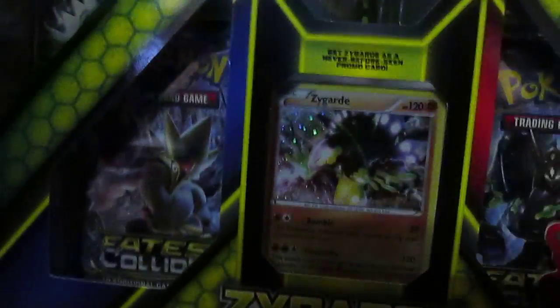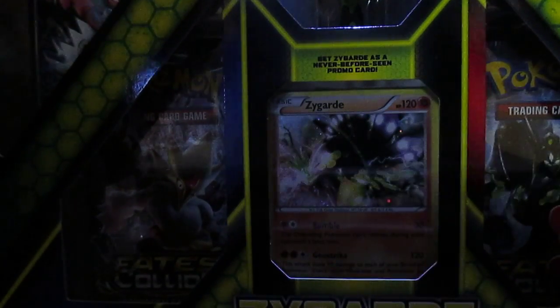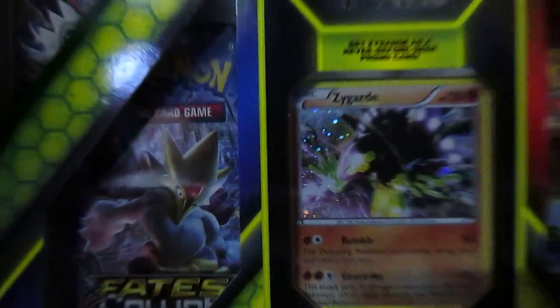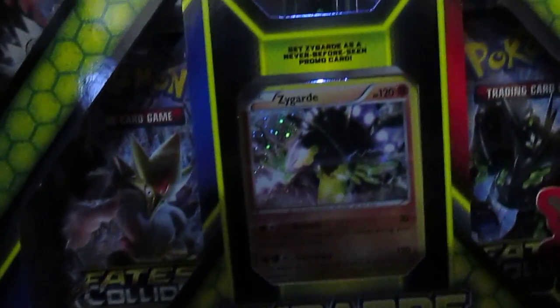I thought turning off the light would be better, but apparently not. Now in the Zygarde Collection box you get a holo promo of Zygarde, a little figure, and four random booster packs. So let's begin the unboxing.